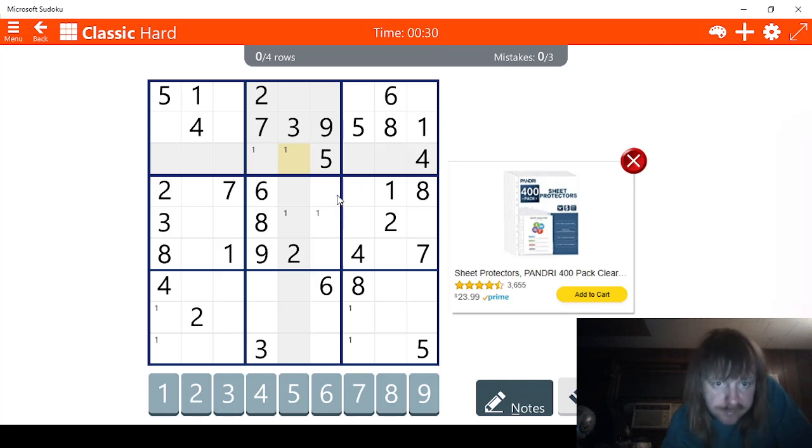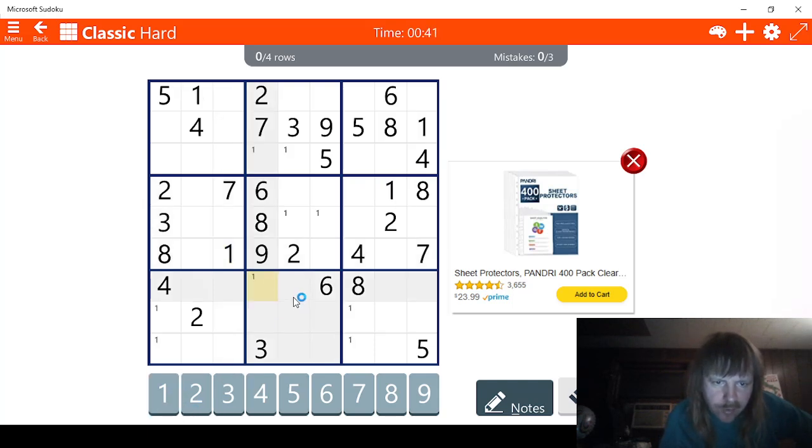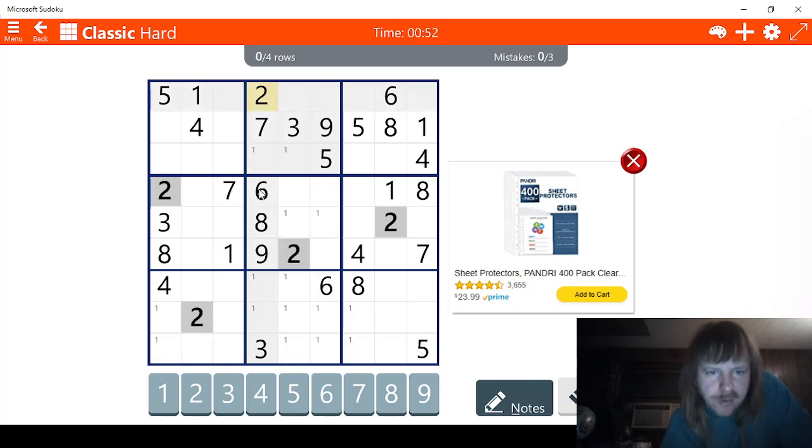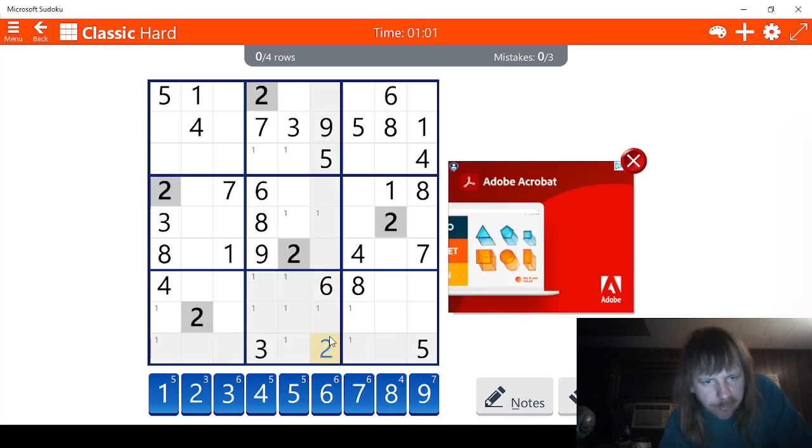Looks like we have seven possibles for one. That's not great, but we can narrow it down probably eventually later. For example, this has to be a two — we already know that — and that's going to really help us already.